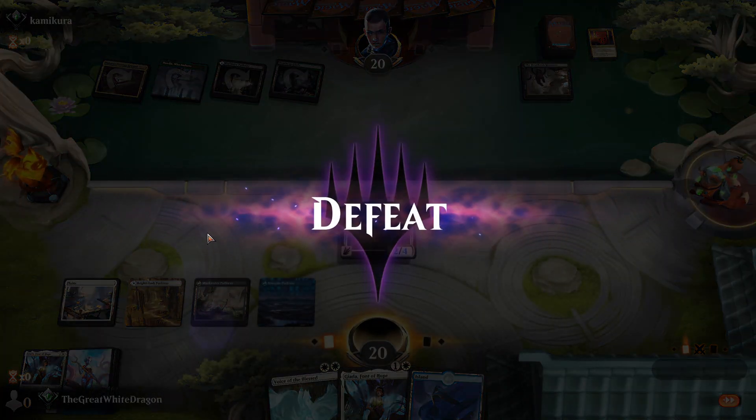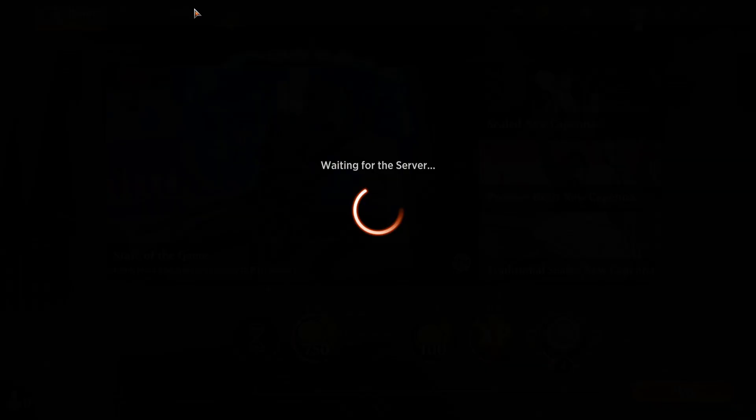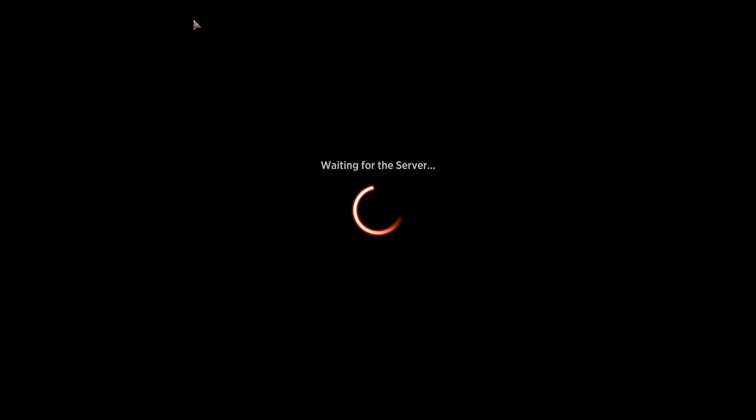This is too much — 50% land draw. What's the point of having ramp if I'm drawing at a 50% land draw ratio, Wizards? I put in mana stones but didn't get anything to supplement them with. Yeah, I'm just gonna remove two lands and call it a day.